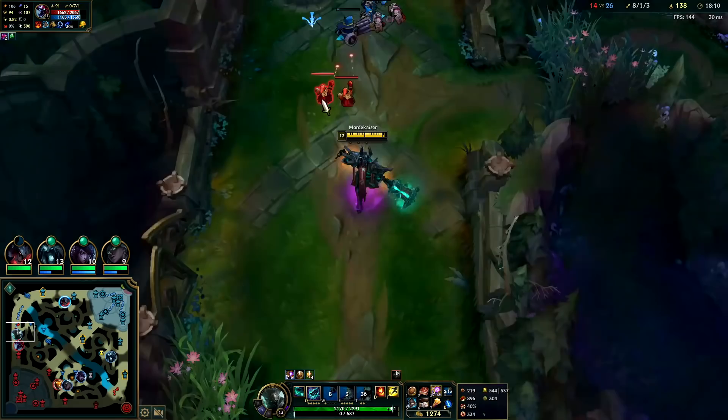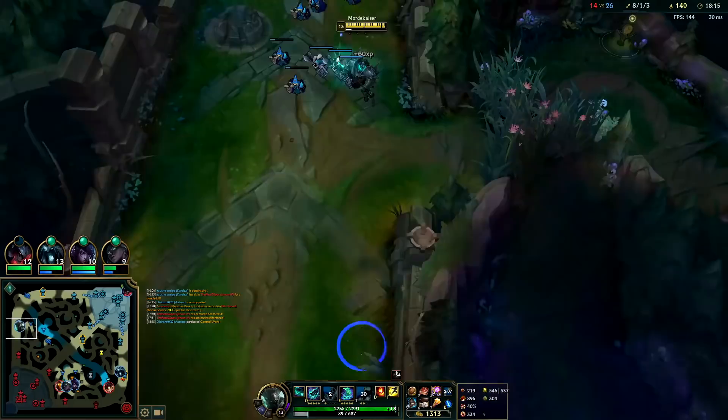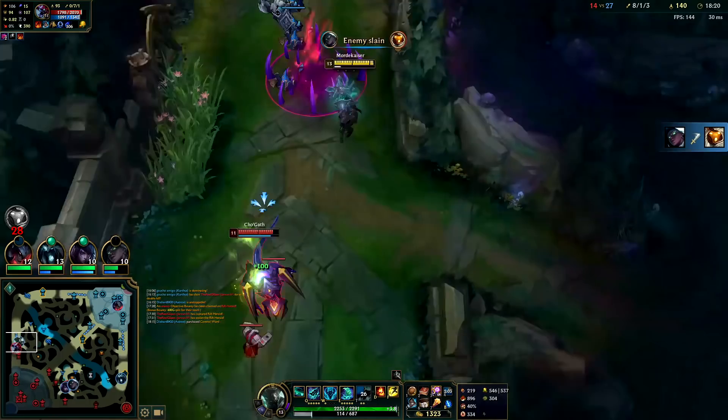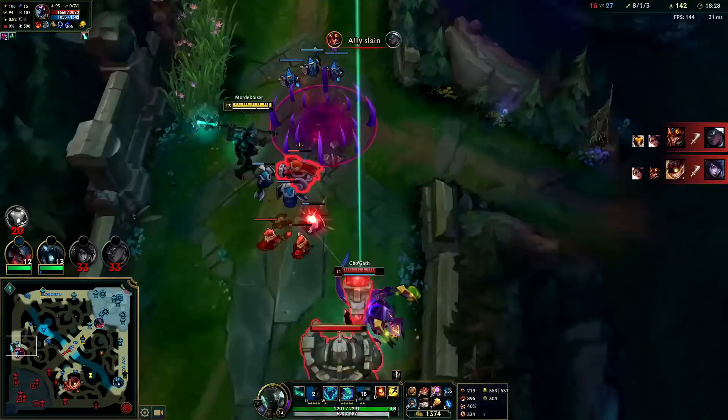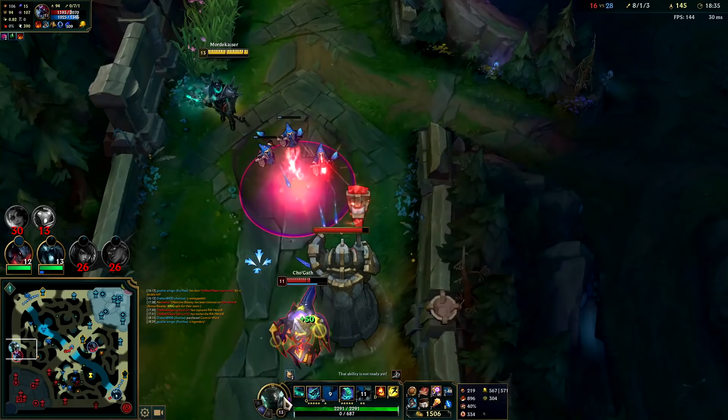He's giving us 15% magic pen — that's nice. He's going to try to juke my E here I think. Some damage. It looks like the enemies are grouping up bot side, so we can keep poking him with Ws and Qs. That should work — got him with that one.